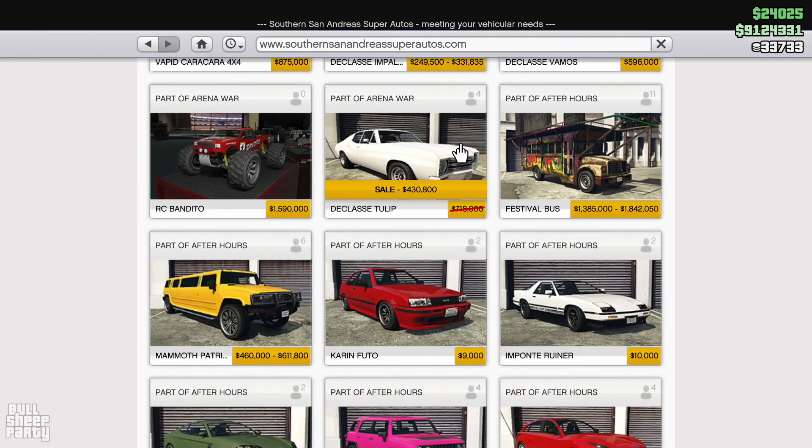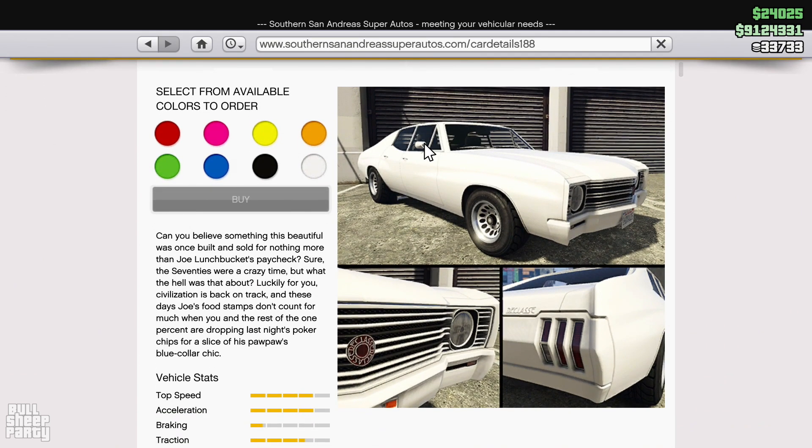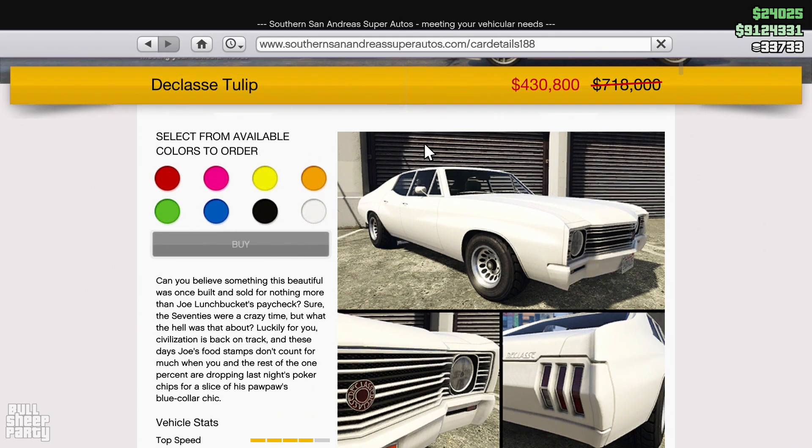Going to the Southern San Andreas Super Autos website, we see one of the coolest vehicles in the game again on discount. If you haven't had the chance to drive the Tulip Classic yet, maybe now is a perfect time to do so. It's a great muscle car.